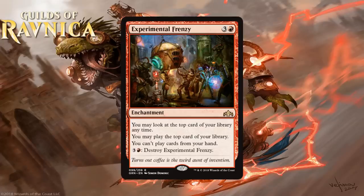Next we have Experimental Frenzy, which for 3 generic and a red is an enchantment at rare. You may look at and play the top card of your library, you can't play cards from your hand, and you can pay 3 generic and a red to destroy it. This reminds me of Midnight Oil — a super reckless way to gain card advantage that becomes problematic if you don't win quickly. You can play lands from your library, so you might chain spells and lands together. But it's entirely possible to end up with a card on top you can't cast, locking yourself out and forcing you to destroy your own enchantment. This means you can only really play it in the extreme late game with tons of mana. I don't think it will be as good as Midnight Oil — things can go bad too easily — and for now I'd suggest avoiding it.